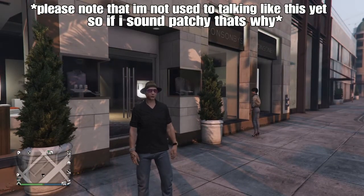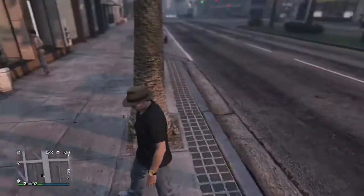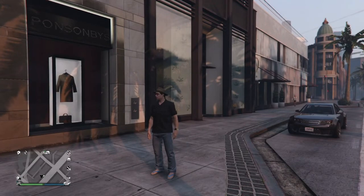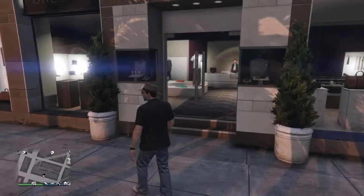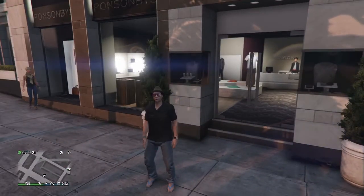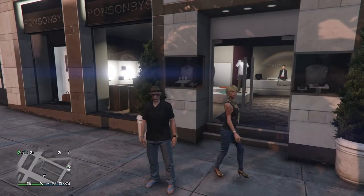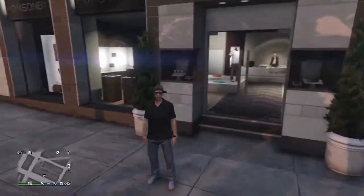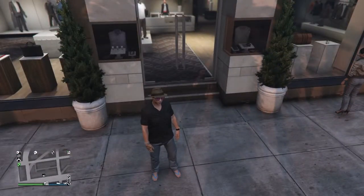Hello everyone, welcome back to another outfit tutorial. Today's outfit tutorial is going to be El Rubio himself - the big honcho. This is quite a basic outfit, but sadly most of his clothing items aren't available in game, so I've just gone off what we have closest. Maybe in the future we'll get his shirt, hat, and actual glasses, but for now this is the closest I could find to his main outfit.